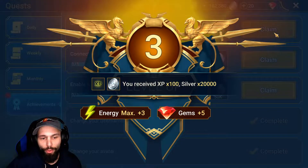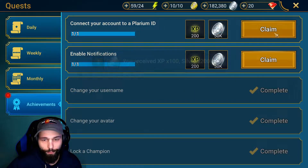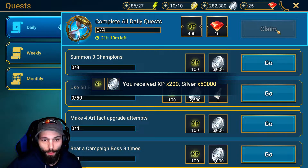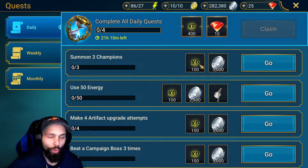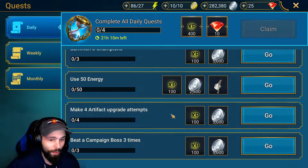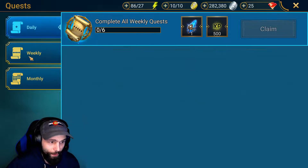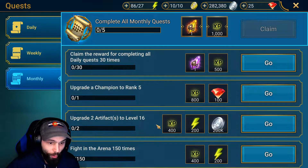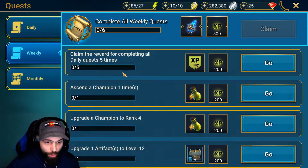This is going to give you a level or two — a quick, easy way to progress your account. Here you have daily quests that you can do every day, weekly quests you can complete once a week, and monthly quests once a month. After you complete all the quests for each section, you get extra rewards.